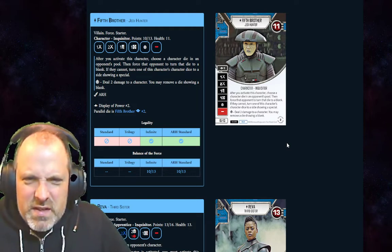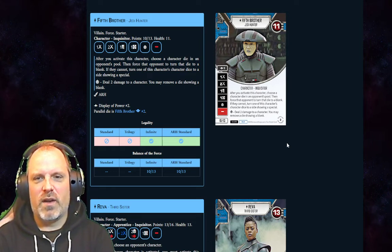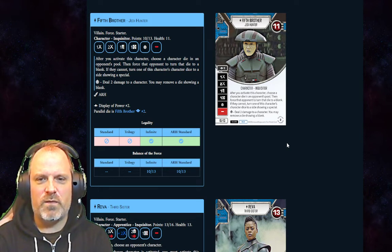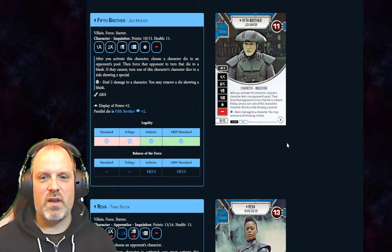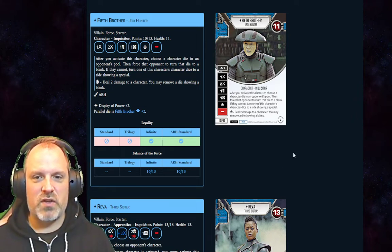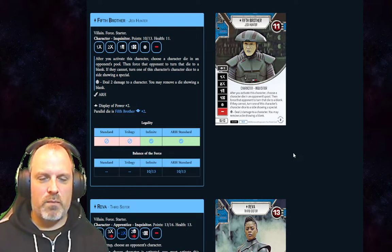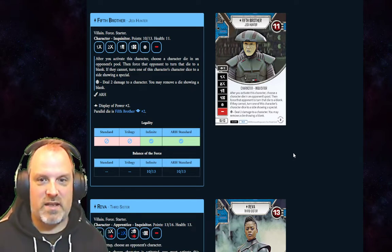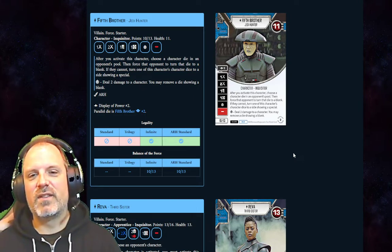Fifth Brother is a 13-pointer — a parallel die from Way of the Force. When you activate him, you choose a character die in an opponent's pool and force that die to be turned to a blank. If they can't, you turn one of this character's dice to a side showing a special. The special deals two damage to a character and you may remove a die showing a blank.